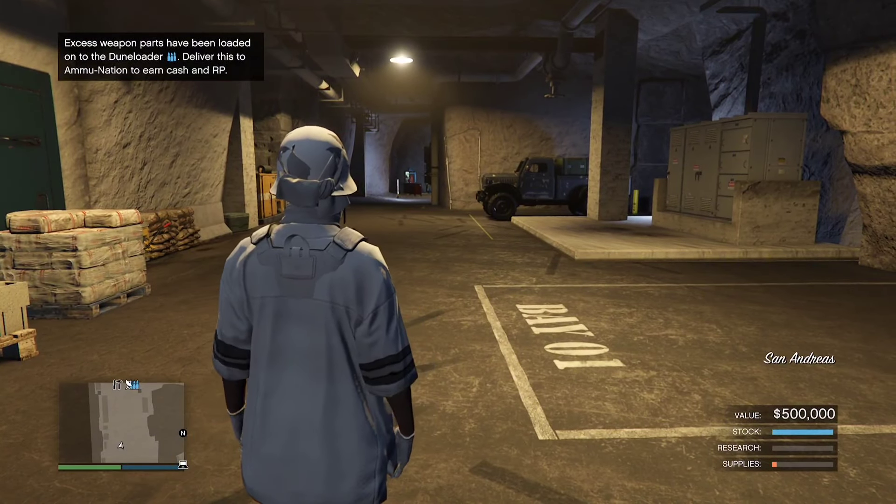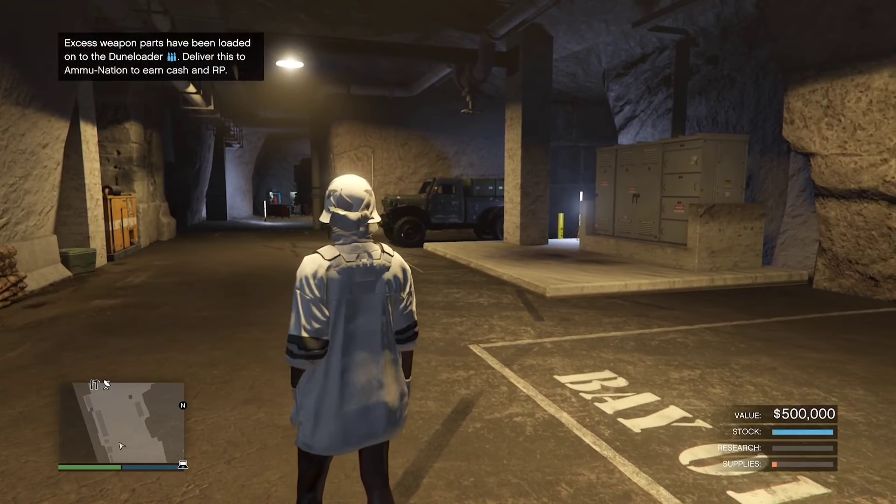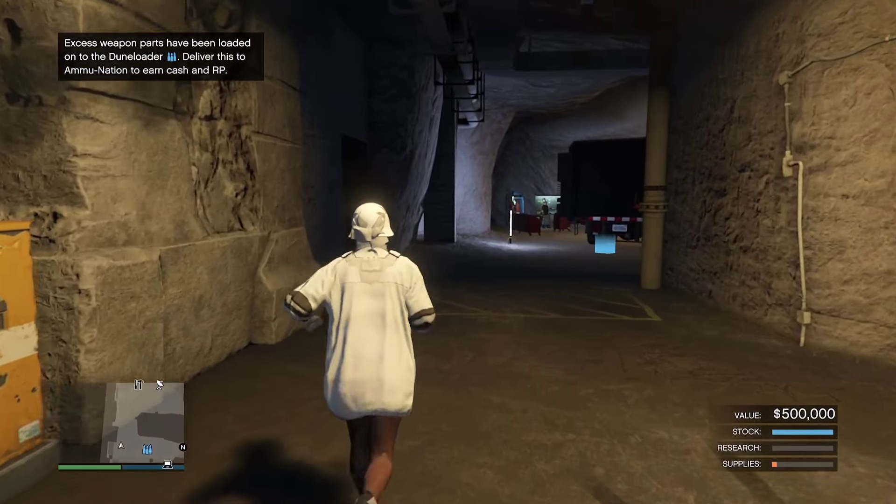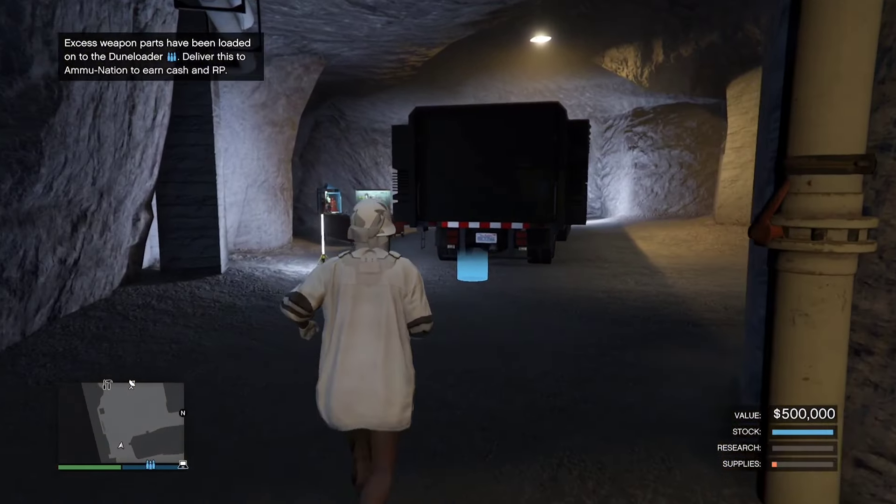What you're going to need in order to do this glitch is a nightclub with a mule custom in it, a bunker and an MOC with personal vehicle storage, and then a fully upgraded ISSI.